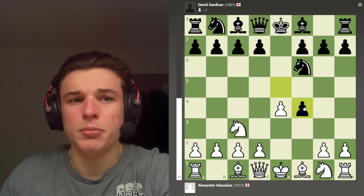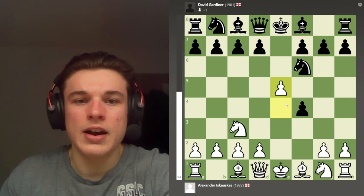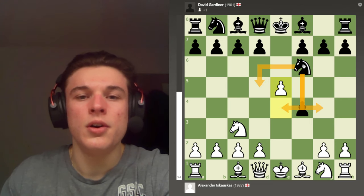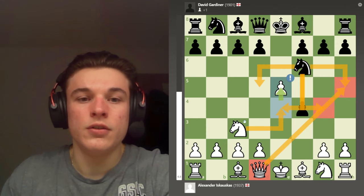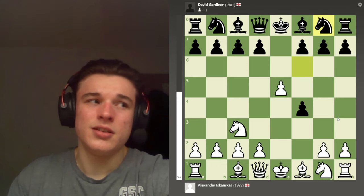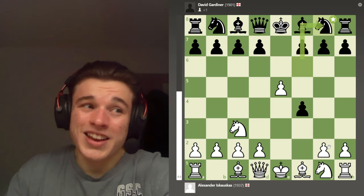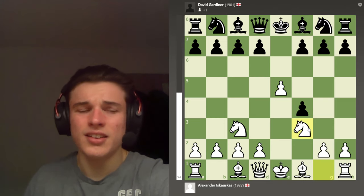My opponent plays Knight F6 and we go for the Vienna Gambit. Black can't take this pawn because we push E5 and the knight can't go anywhere — the queen cuts these off, the knight cuts these off — so the knight has to retreat. It's like a King's Gambit but ten times better.